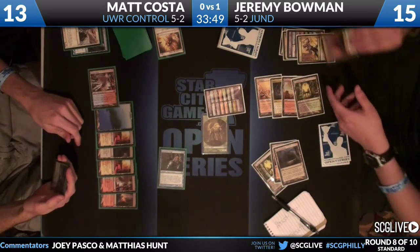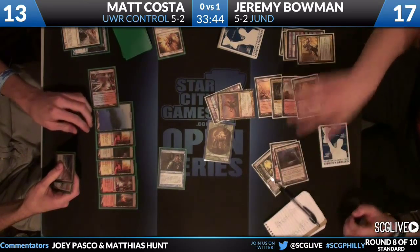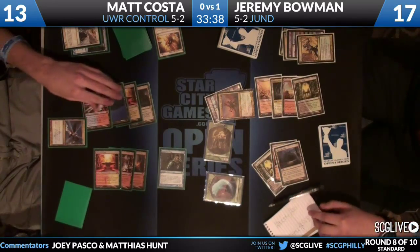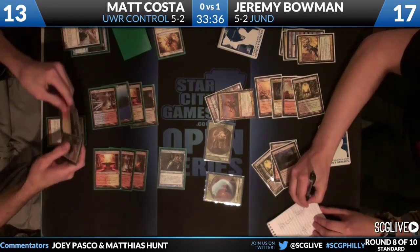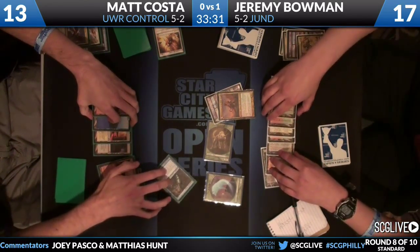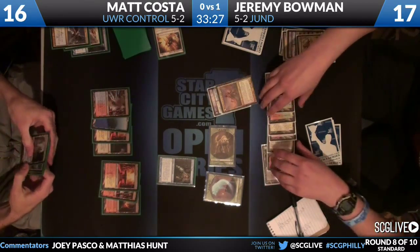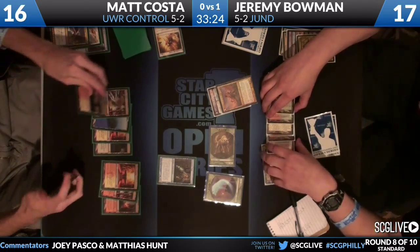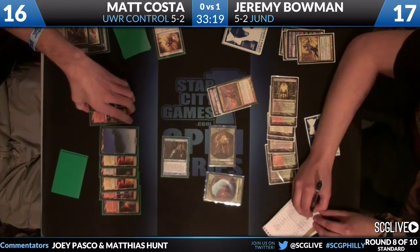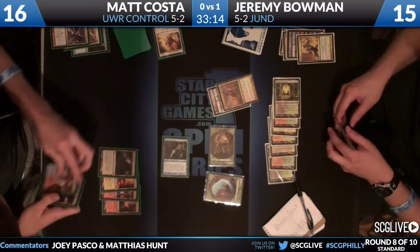Another wolf token. Sphinx's Revelation for three - interestingly Matt didn't give a great tell on that Sphinx's Revelation; he put his land into play tapped, which typically signals no Sphinx's Revelation. A little bit of deception there. He plays his land for the turn, swings with Snapcaster, and Jeremy falls to 15 after gaining two from Huntmaster. Jeremy probably knows how this story ends - four mana and Supreme Verdict, which will clean things up nicely.